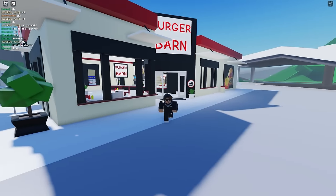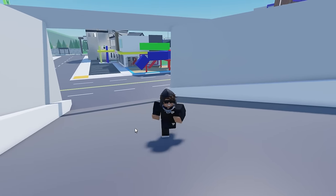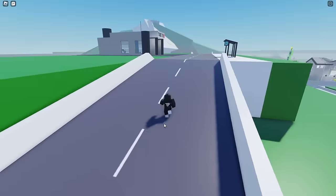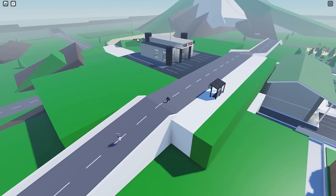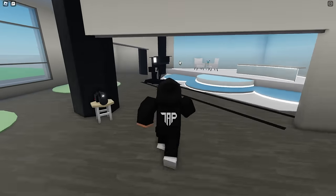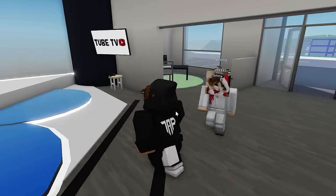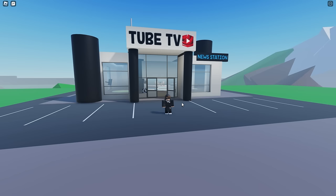Let's check out the tube TV and I'll show you the next year in Brookhaven. Sadly, they didn't have shift to sprint in this Brookhaven because you walk so slow. They had the mountain still though — no forest over there or lake, or at least the lake didn't have any water in it. And the tube TV — they have like a TV YouTube recording studio, but now they just have the news anchor area in the mall.